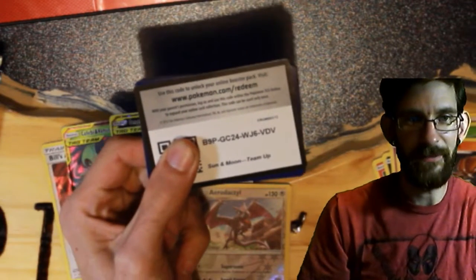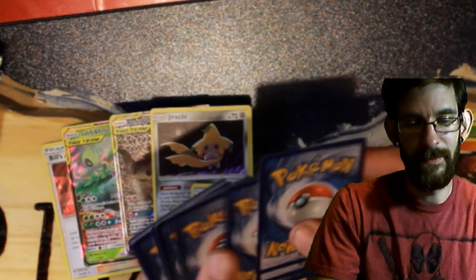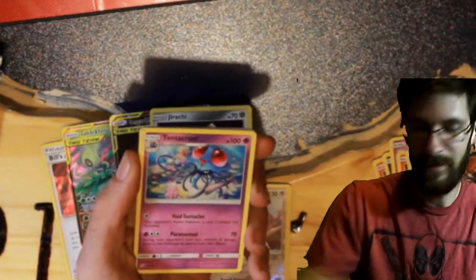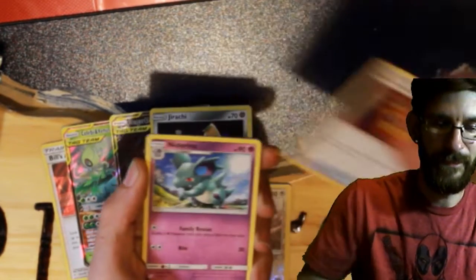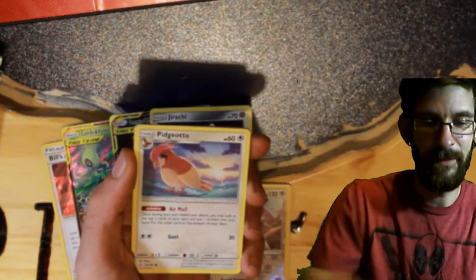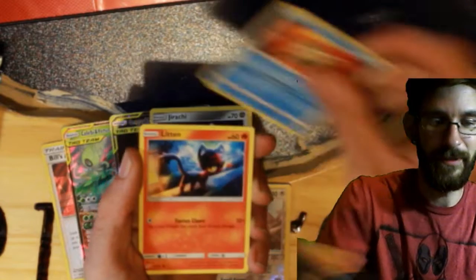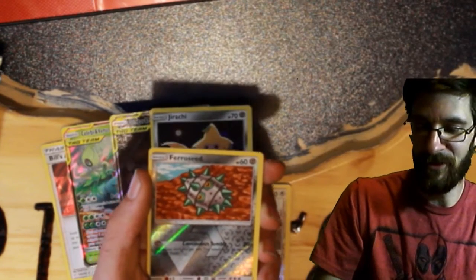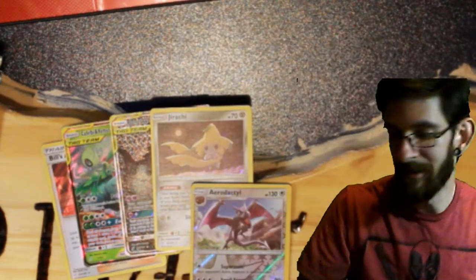Two packs left after this, guys. We have a Fighting Energy, Tentacruel, Return Label, Nidorana, Pidgeotto, Charmander, Staryu, Bliton, Zora, Floro Seed Reverse rare, and a Pinsir non-holo rare.